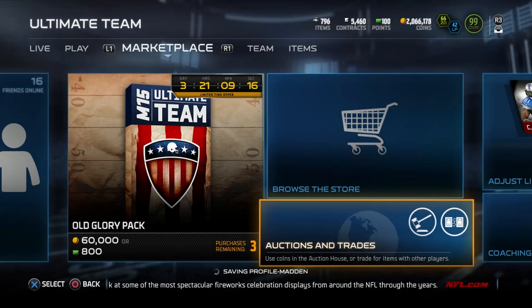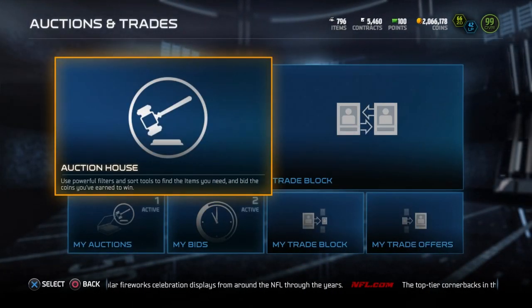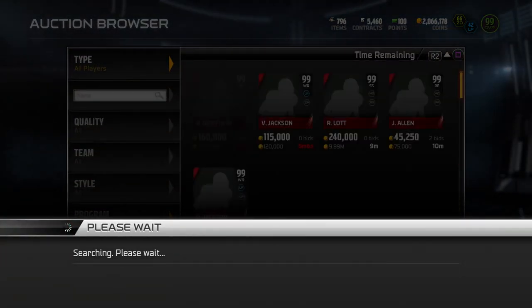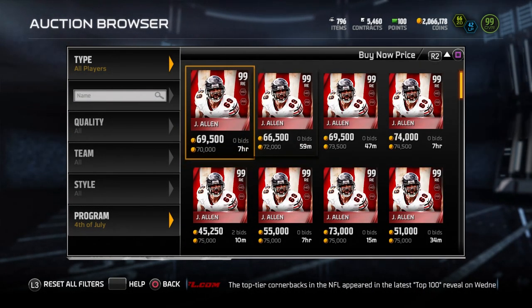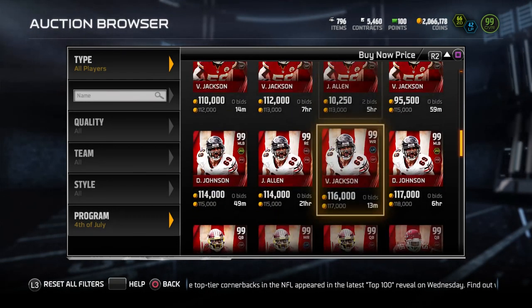The reason I'm really excited about these 4th of July items is because they're so low priced — the sets were just easy as hell to do. It makes these cards really really cheap: 70,000 for Jared Allen, which we talked about, is a really good price.